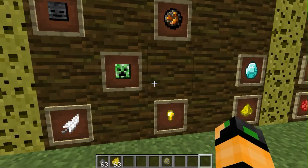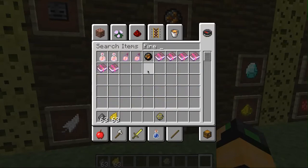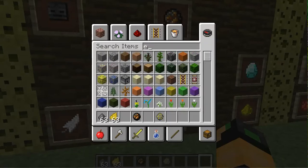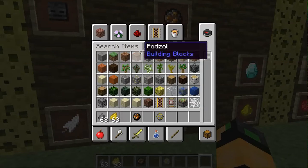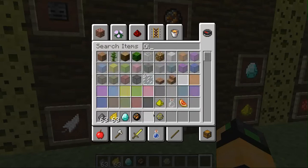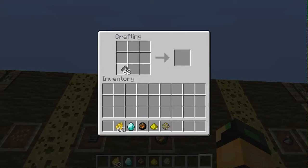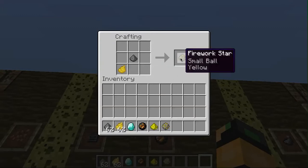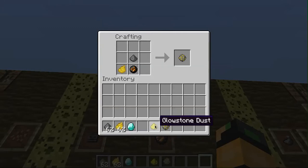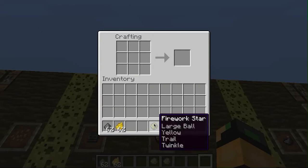I want to make a large ball, so we're going to use a fire charge, and then we're going to get a diamond, and then we're going to get glowstone dust. So now we have gunpowder, dandelion yellow, and that makes a regular small ball yellow. Fire charge makes it a large ball yellow. Glowstone dust makes it a large ball yellow twinkle. Diamond will make it a large ball yellow twinkle with a trail. You take the firework star out and you can see the difference.